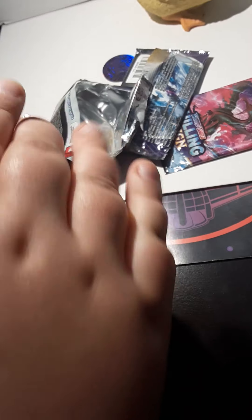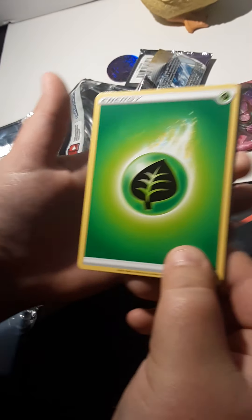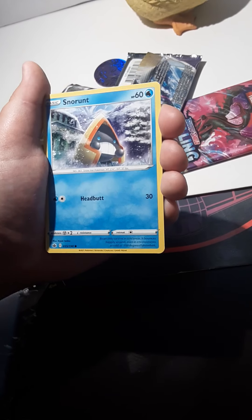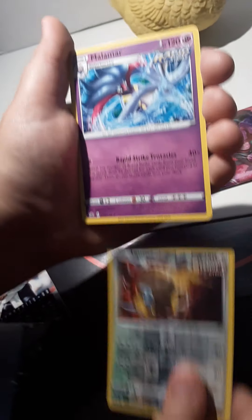Gold card! Next pack: Grass Energy, Porygon 2, Weeding Gloves, Kakuna, Snom, Bounce Feet, Koffing, Inkay, Diglett, reverse Tauros, and a regular rare Malamar.